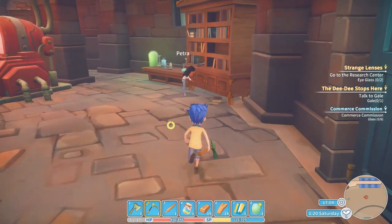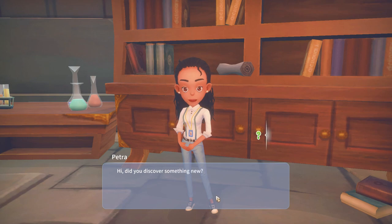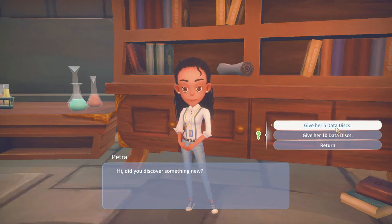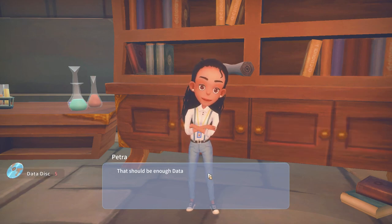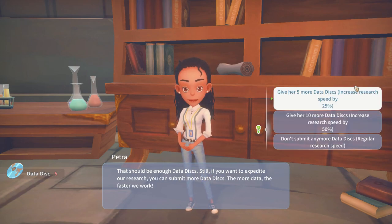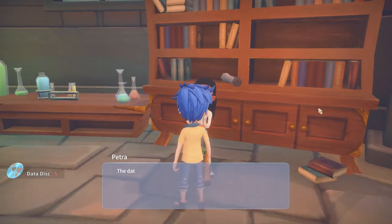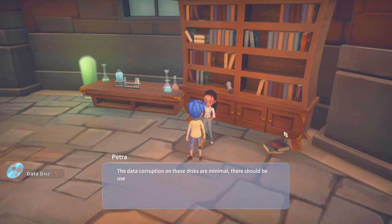Here you find Petra. You will be able to give her research disks — always start with the small ones, and once you get through the small ones work your way up. Give her five data disks and she will tell you a little story. You can speed it up by giving her more data disks, but you don't have to do that.